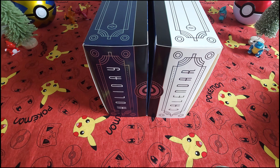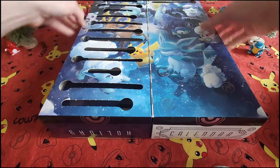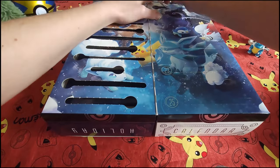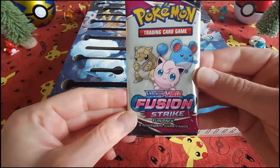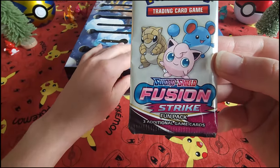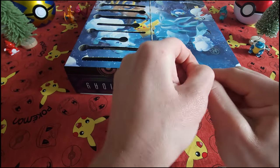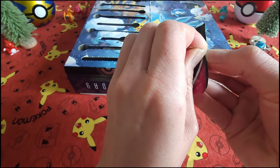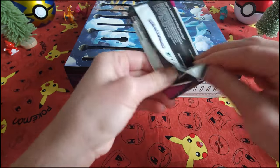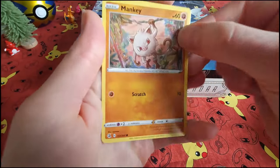Ho ho ho, welcome back everybody for the Pokemon Holiday Calendar opening. Today we are on Day Number Fifteen. Let's see what we've got today — a little Fusion Strike fun pack. These are always so exciting to open up — they're really stuck together. All right, let me put this in here. Let's go!